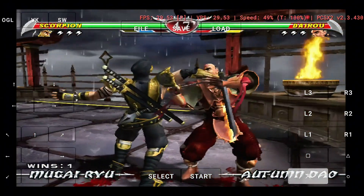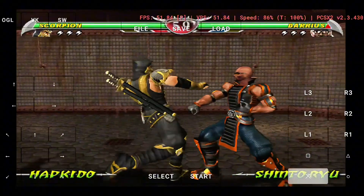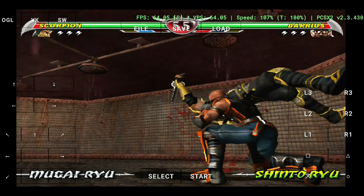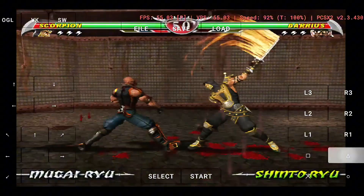Early tests show classics like Dragon Ball Z, Resident Evil 4, and Tekken 5 running at 25 to 60 FPS depending on your device. It's still in early development with no gamepad support yet, ISO only, and not fully optimized. Latest builds are already on GitHub, so if you want real PCSX2 power on mobile, check it out.